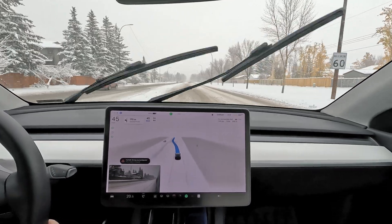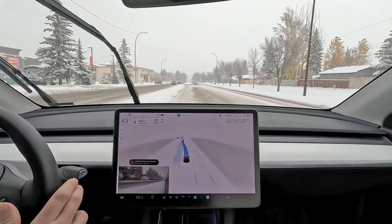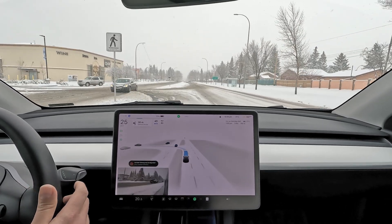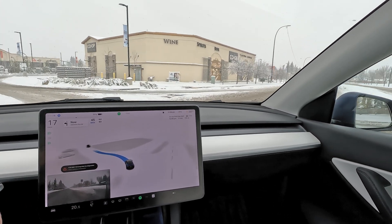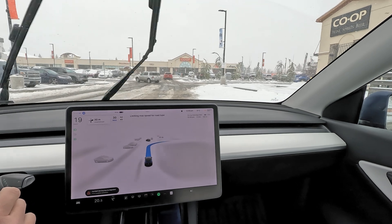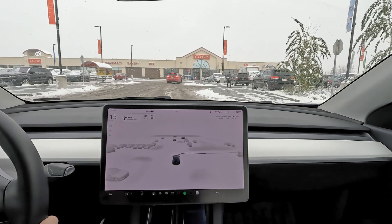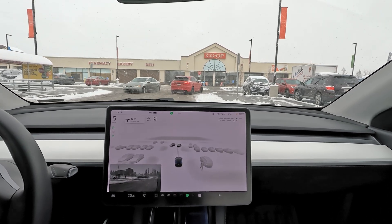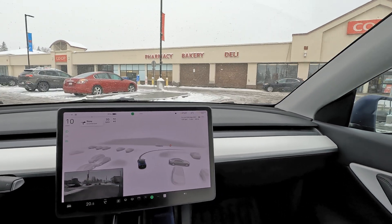We're coming up to this turn — we're getting too close to the snow bank. I'd like to stay on the safe side and not get too close because I don't want it to get sucked into the snow bank. It's doing this, and it's getting too close to that pavement — it doesn't really see those pavements. That's another issue. You could argue these are inside parking lot areas and FSD is not parking-lot ready, but it's still an issue.